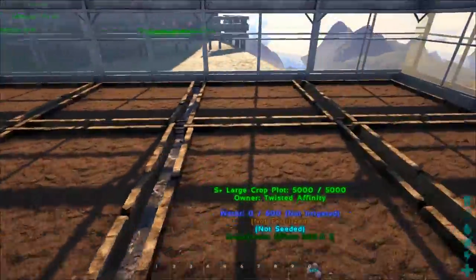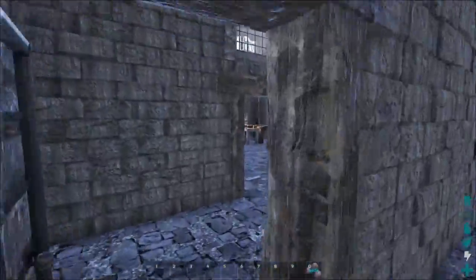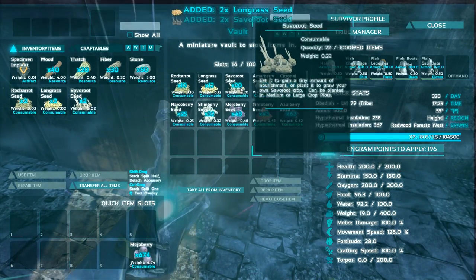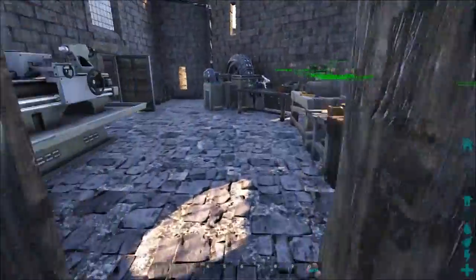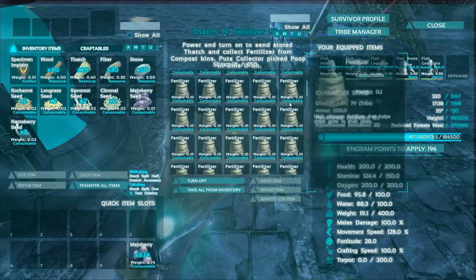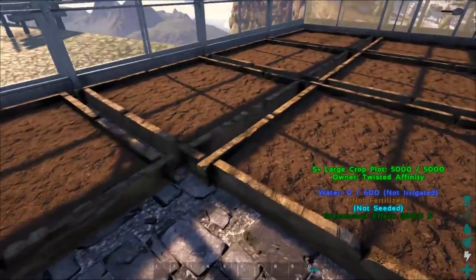We've got all our crop plots laid down — 11 of them. There are four kinds of vegetables, so we'll do two of each, then two narcoberries and one mejoberry. We should have plenty of seeds. Let's check: we need two rock carrot, two long grass, two savoroot, two citronal, one mejoberry, and two narcoberries. We've got 48 fertilizer — that's enough for four in all of them and a little bit more in a couple.